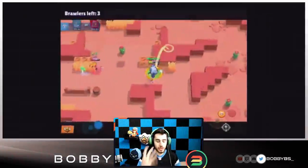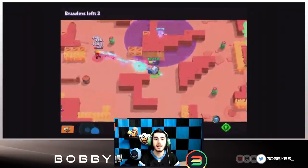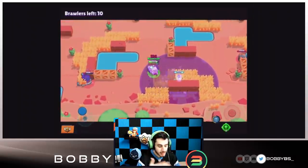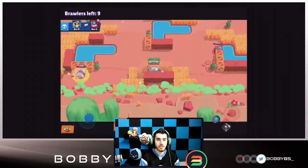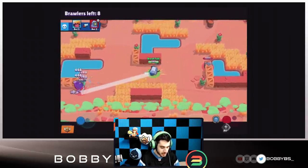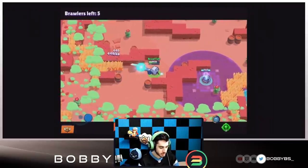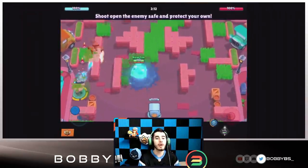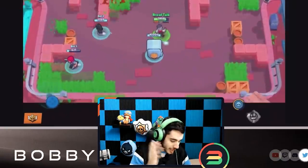Starting off with 8-Bit: 8-Bit instantly teleports to his damage booster turret, which then gets destroyed. Any time he wants to teleport, he can go to wherever his booster is and teleport there, but unfortunately his turret will be destroyed when he does. This is a really cool getaway mechanism. Next we have Barley — Barley drops a sticky concoction that leaves a puddle slowing down all enemies that make contact with it.